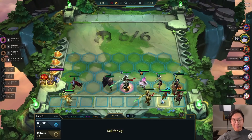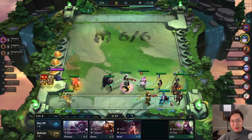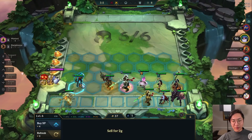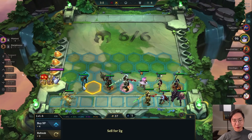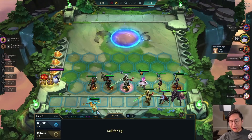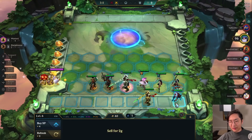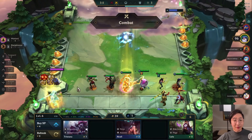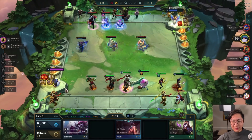Oftentimes when I'm win streaking, I do level up on 3-1 because not a lot of other people will and it's just like a free win streak, even though you level suboptimally because it's off curve. But no one else was win streaking at the time so I thought no one else would be strong enough. Maybe I should have scouted and avoided that. But a little unlucky — let's just get back into the game.